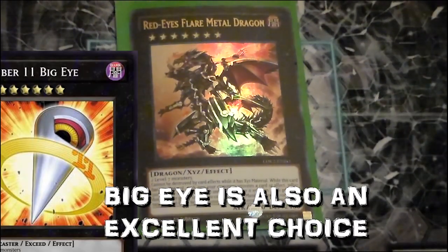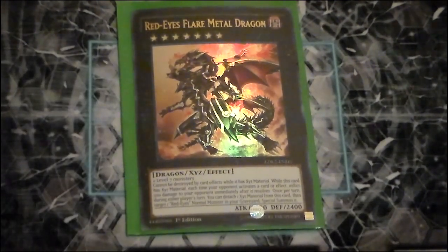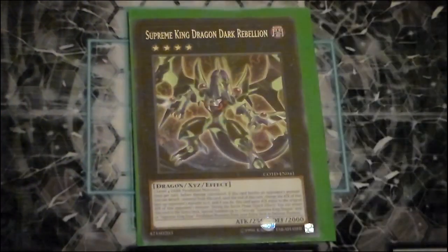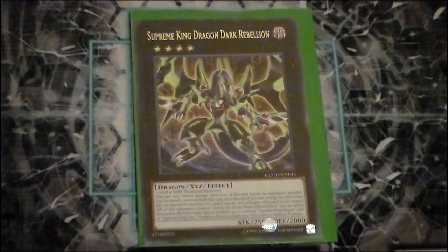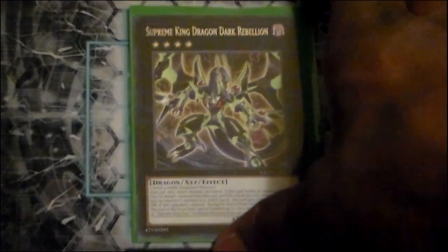Red Eyes Flare Metal Dragon is kind of a pseudo-cowboy for game — puts on a lot of pressure. If you can't OTK with this OTK-heavy deck, put this bad boy on the board and tell your opponent best of luck. Supreme King Dragon Dark Rebellion serves as the Utopia Lightning of the deck — very powerful. It requires two Dark monsters, which gives our Abyss Actor Curtain Razer additional jobs, so it's very accessible in this particular build.